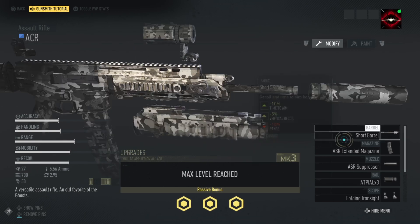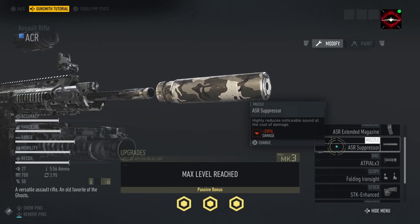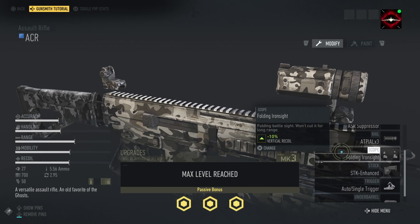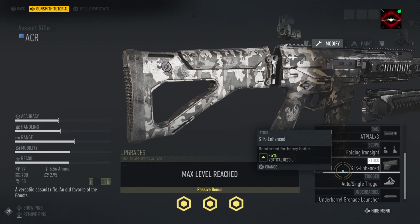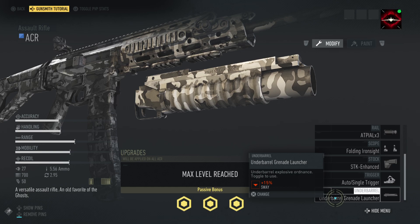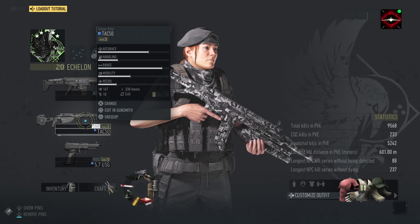Weaponry: we've taken the ACR as our main weapon for clearing out bases. It's got the short barrel, extended mag, suppressor, ATPAL3 rail, folding iron sight, STK enhanced stock, auto single trigger, and the underbarrel grenade launcher. We use the grenade launcher mainly for taking out enemy vehicles - it's the easiest and fastest way to get rid of them.